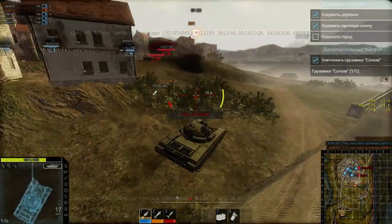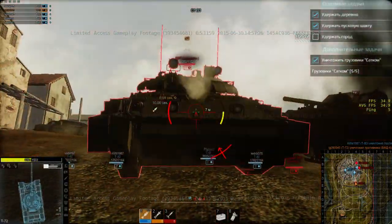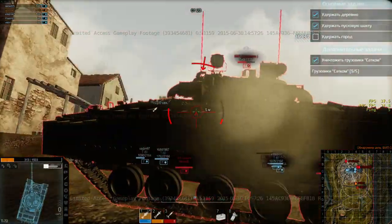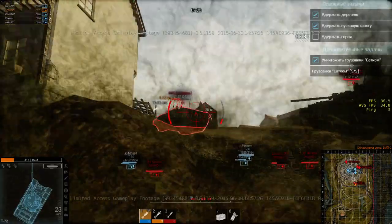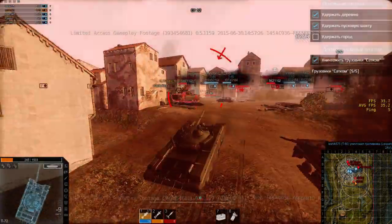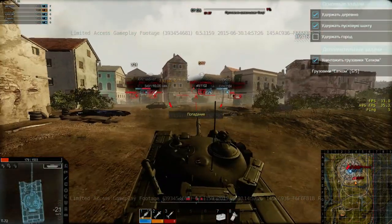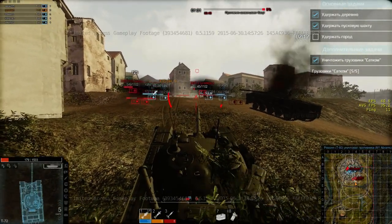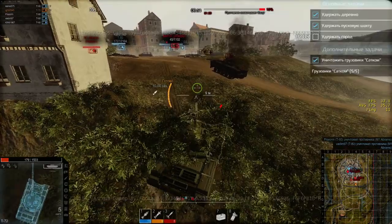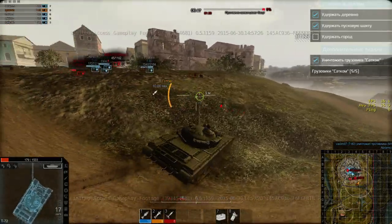Вот и БМД-4 на окраине. Тройка на меня выезжает с динамической защитой — она фугасами будет лупить со 100 мм. Меня кто-то в жопу насаживает. Он меня походу с фугаса пробил на фулл урон. Стомиллиметровки сейчас на сотку дал — не пробил.